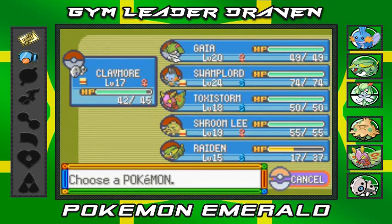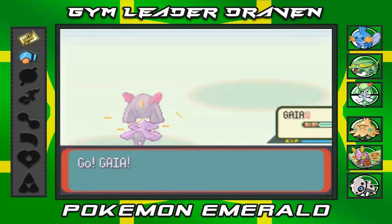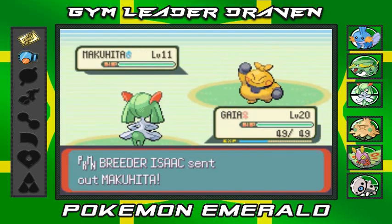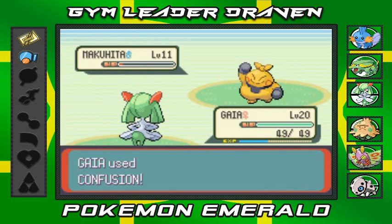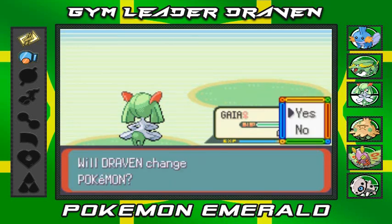He's coming out with a Makuhita so let's go to Gaia the Fierce Knight. Makuhita's got a Thick Fat ability — alright, Confusion attack, and there we go, finishes it off just like that.